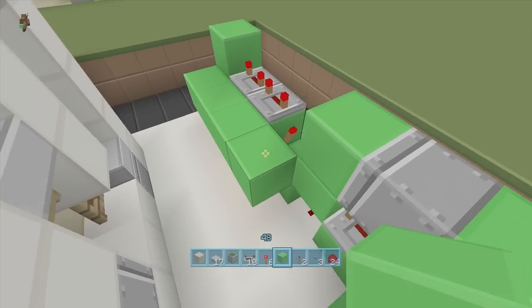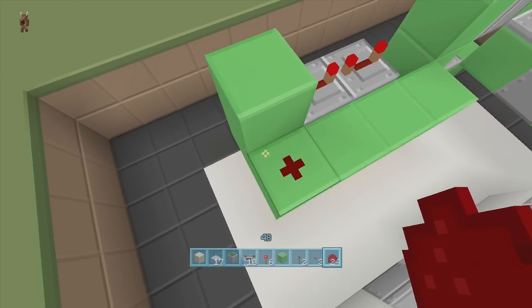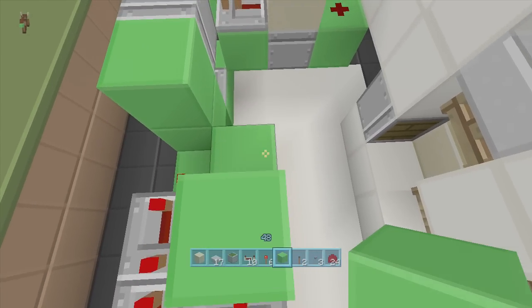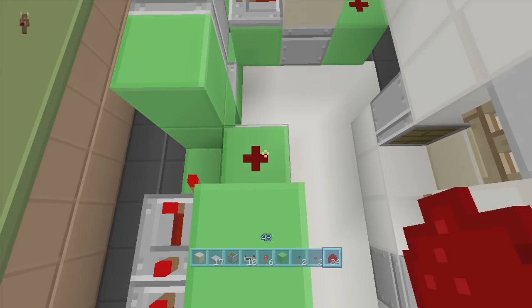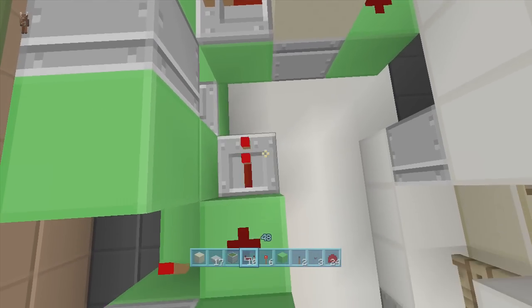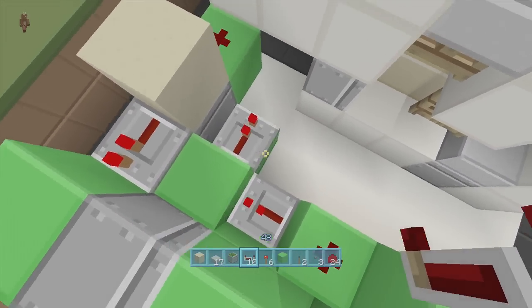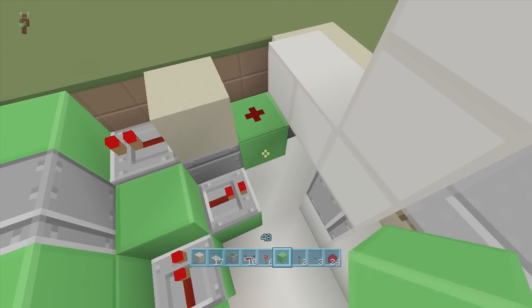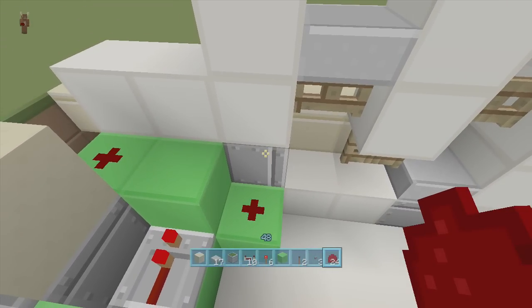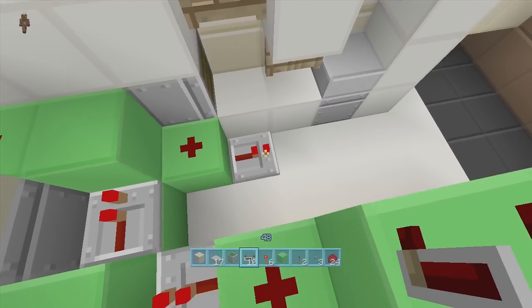On top of the block with the off-torch, put a repeater coming out this way on four ticks delay. Come two more blocks out — one, two — and put another repeater on four ticks delay. Put a block in front of it, a block to the side, and come over four blocks — one, two, three, four. Put a piece of redstone dust, then a repeater on four ticks delay. Put a block in front of it and redstone dust. Come down a block with a repeater coming out on one tick delay.